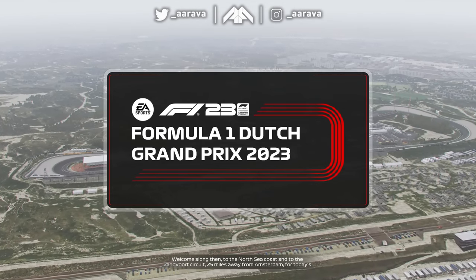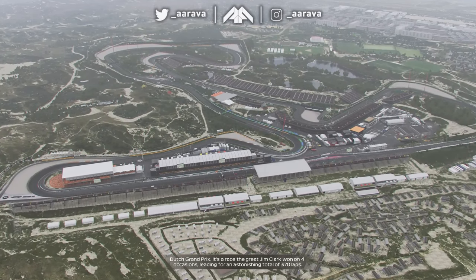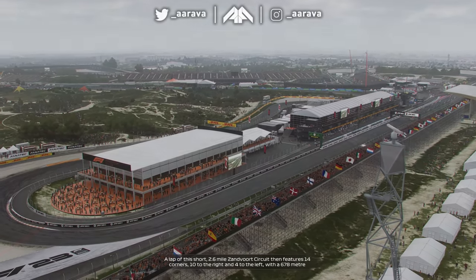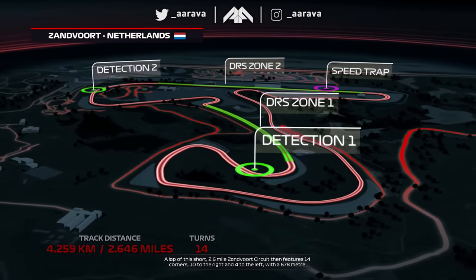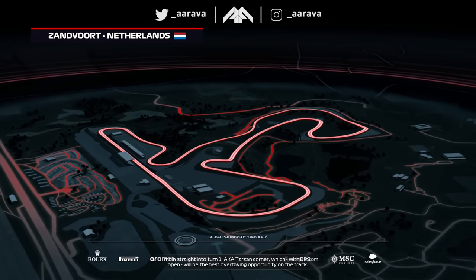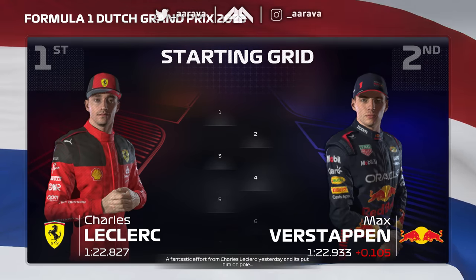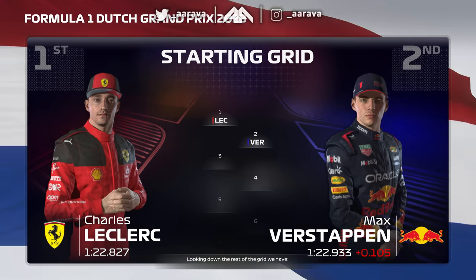Welcome along to the North Sea coast and the Zandvoort circuit, 25 miles from Amsterdam for today's Dutch Grand Prix. It's a race the great Jim Clark won on four occasions, leading for an astonishing total of 370 laps. A lap of this short 2.6-mile circuit features 14 corners — 10 to the right and four to the left — with a 678-metre main straight heading into Turn 1, Tarzan Corner, which with DRS open will be the best overtaking opportunity on this track. A fantastic effort from Charles Leclerc yesterday puts him on pole, with Max Verstappen alongside.